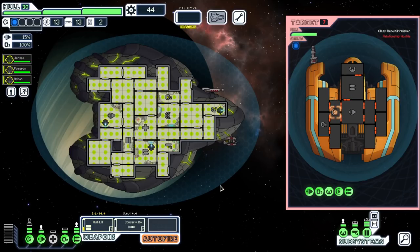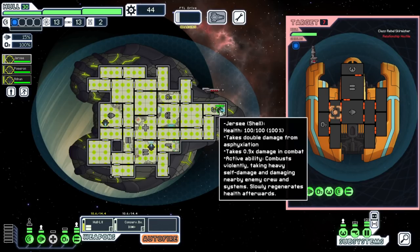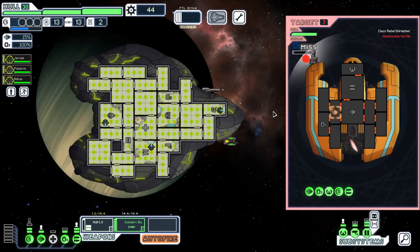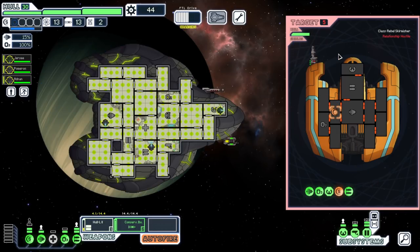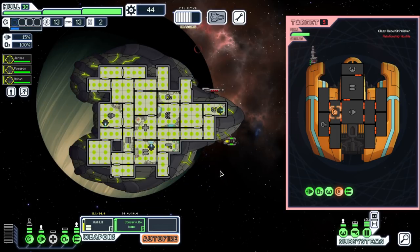We'll take this jabroni on — he has one crappy laser, this is a perfect fight to start out with. Cannot hurt us. Our own crew is immune to the gas which is nice, that would be pretty annoying if you could only run Shell crew. Okay, lots of misses but we did hit them. No need to use bombs yet — we're doing fine. Yeah, I'm excited to get back into this. These misses! This guy's a good pilot, Jesus.